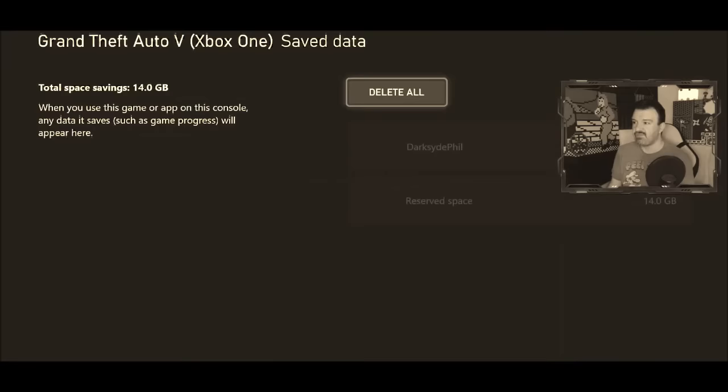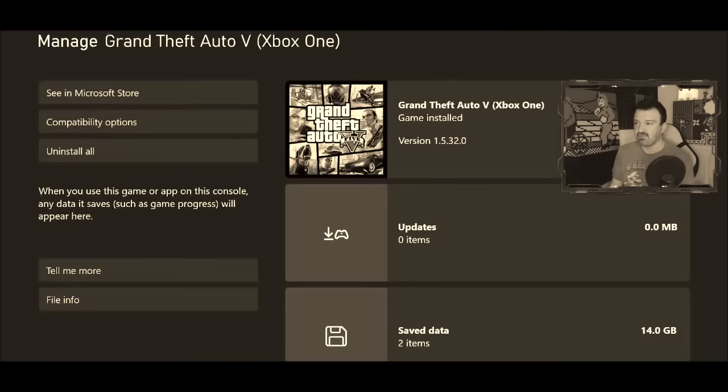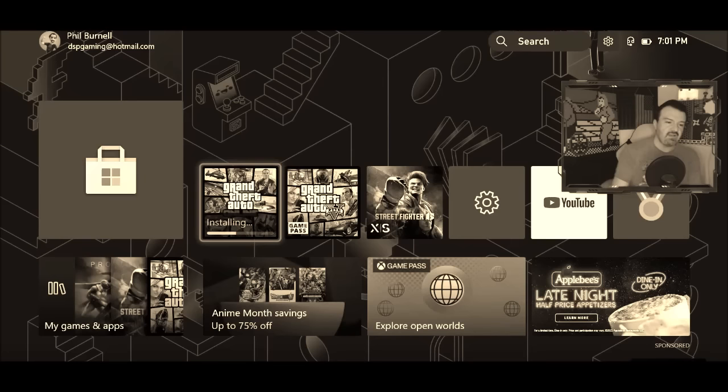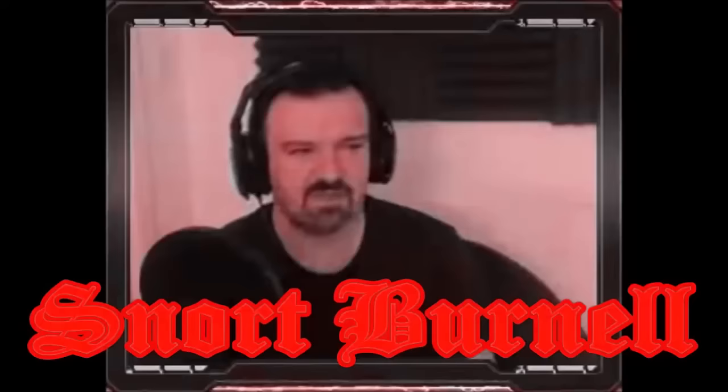No updates available. Two saved data items — that's just reserved space. But this is the Xbox One version. And when you go to the Microsoft Store, it lists the other one. When you click on it, it starts downloading GTA Online. Do you have to download GTA Online to get the Xbox Series X version? I tried setting it up yesterday and it wouldn't work. This thing is fucked up. So we're just going to wait and see if this finishes downloading and if it's the right one.